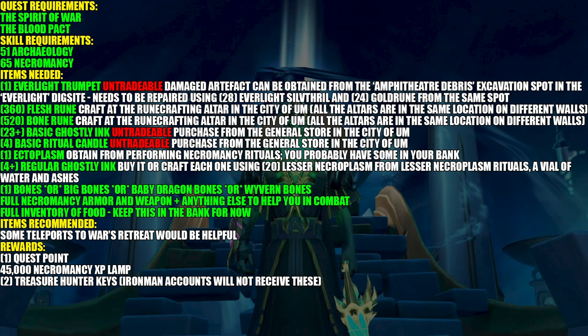For items, you need an Everlight Trumpet — it's an archaeology artifact — 360 flesh runes, and 520 bone runes. You can buy these, or if you're crafting them yourself, all the runecrafting altars are in that one place in the city on different sides. There's also ghostly inks and candles needed. My count on the ghostly inks may be off, but it never hurts to have extras. Bring necromancy armor, weapon, and food, but keep the food in the bank for now.